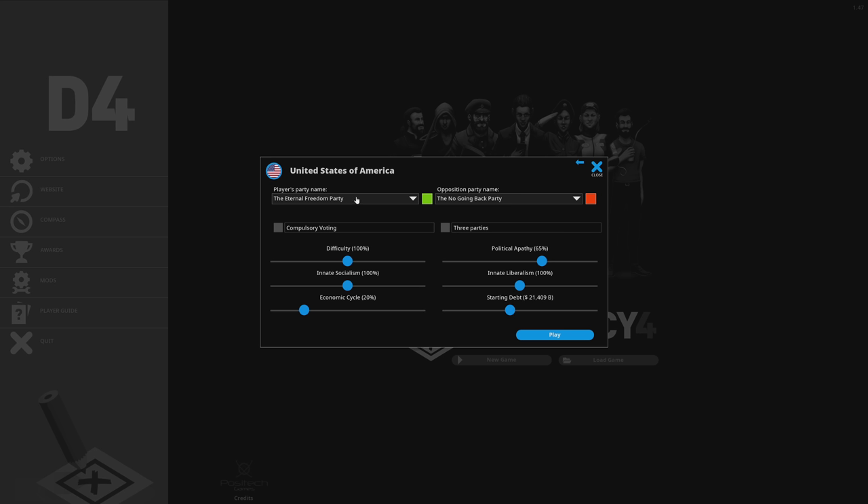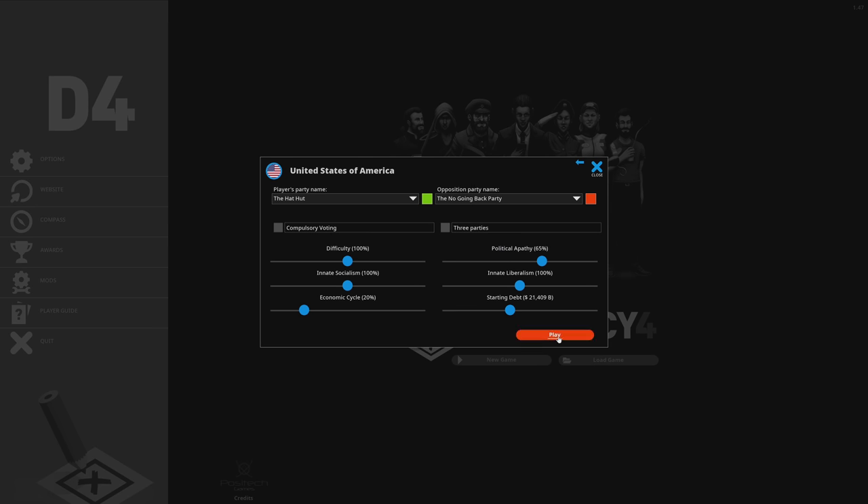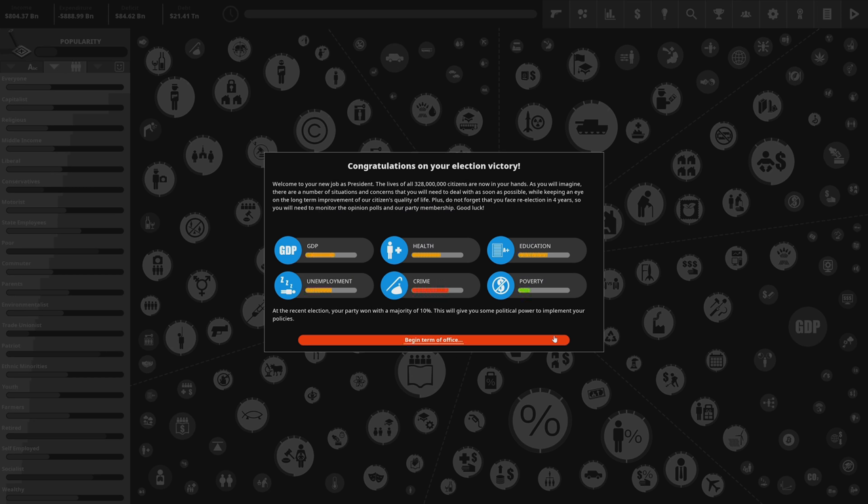We're going to name our player party 'The Hat Hut.' The opposition party is called the No Going Back Party — I actually like that name, so we're keeping it. We have compulsory voting, a three-party system option, and color selection. This is a very different game — if you've never seen a Democracy game before, you'll be confused by the interface. Timestamps are in the video if you already know how it works.